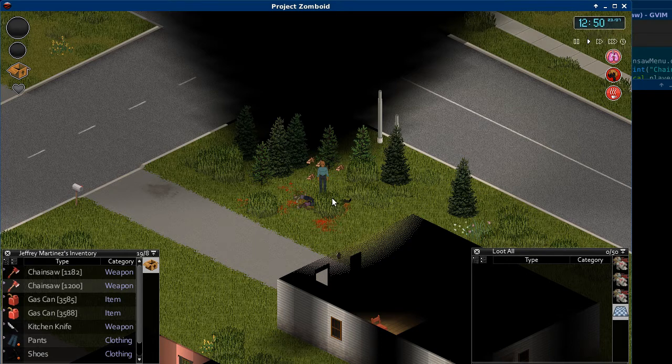It doesn't work real well as a weapon yet — it works, but I have to tune it somewhat and work out some of the bugs. For example, if you have the chainsaw equipped and try to fill it, it will throw an exception. That's the work in progress Project Zomboid chainsaw mod. Thanks for watching.